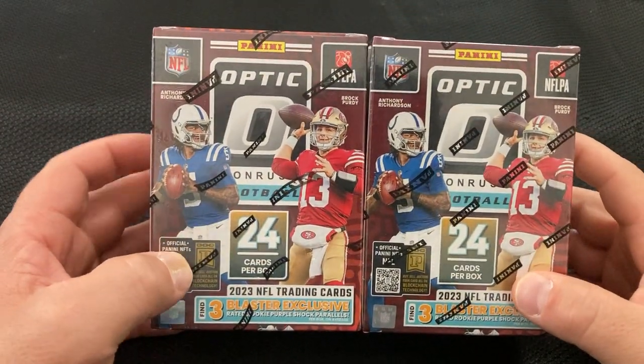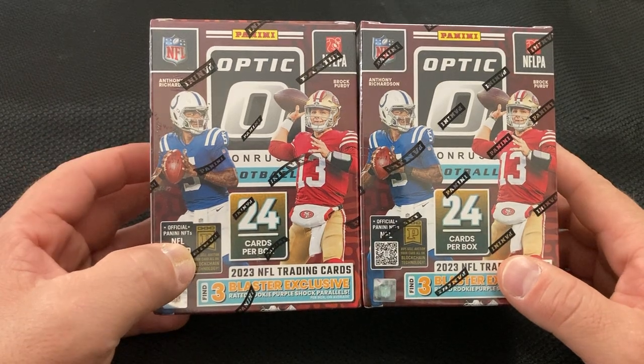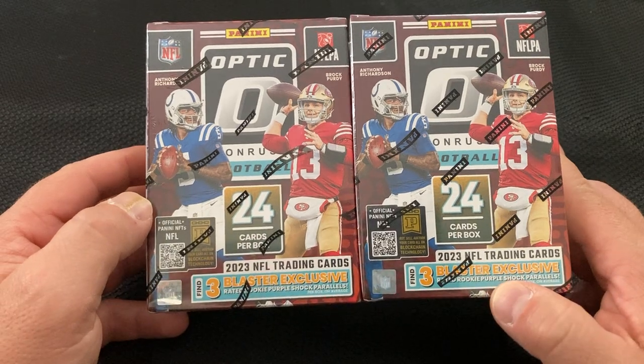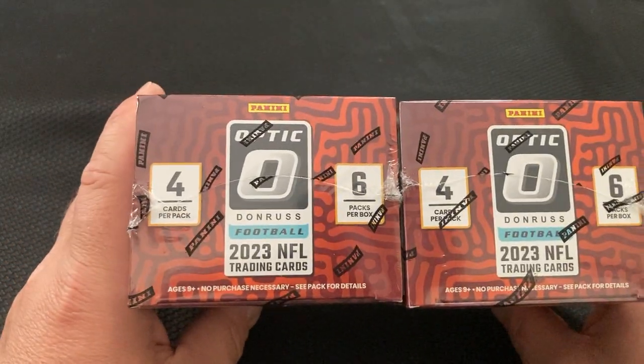Today I'm going to be trying out the quote-unquote new — they've been out for a little bit — Donruss Optic Football Blasters. This is the ones with the purple shocks in them, not the pink shocks. There are four cards in a pack, six packs in a box.